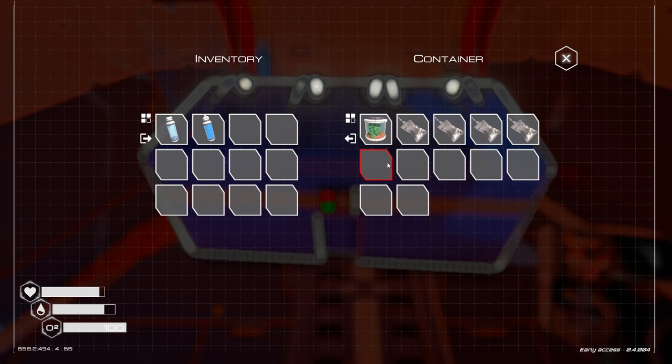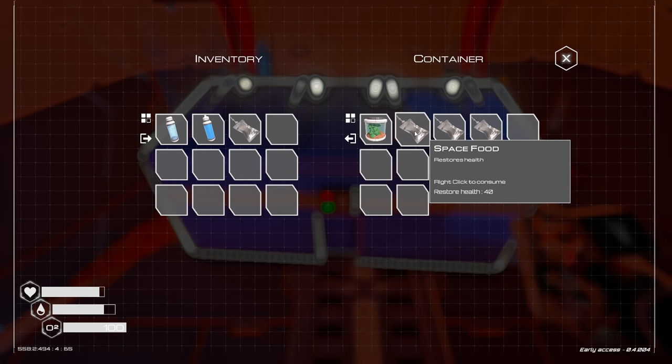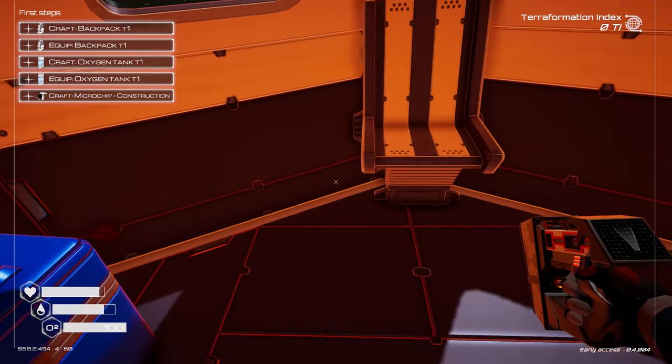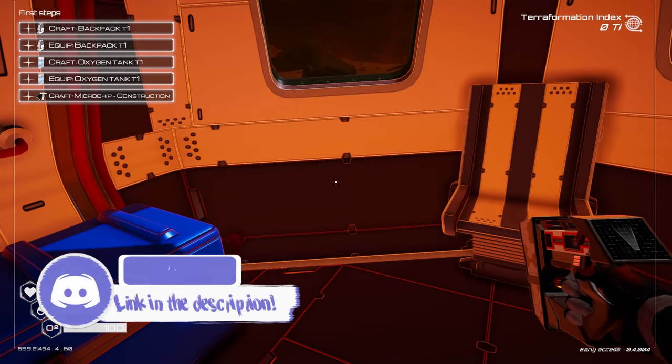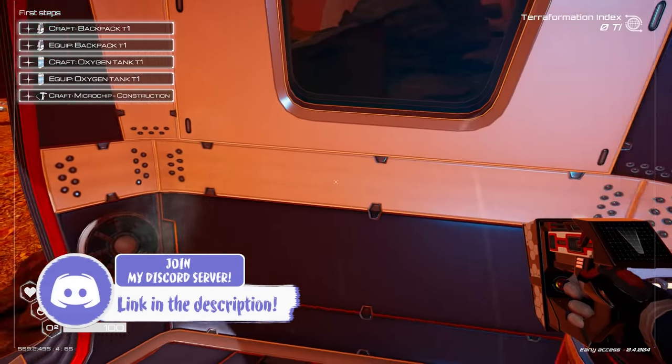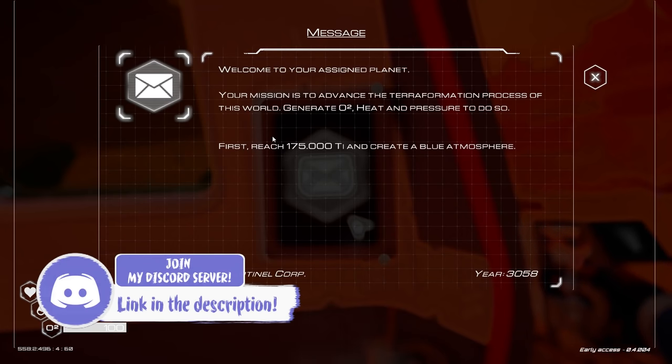Let's transfer the oxygen capsule, let's transfer the water bottle, let's transfer one of the space foods over, and I guess let's close that up. I don't know if I need any of that stuff, but might as well. Before we go crafting stuff, let's check out what this is — read the messages.